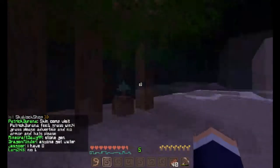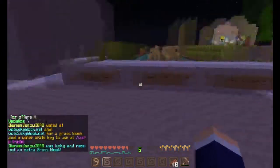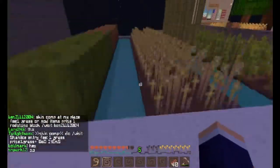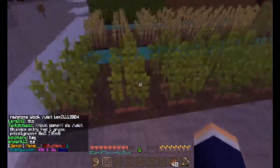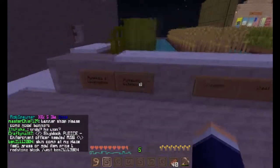Here are some trees that we just cut down so that we can build some buildings. This is a cactus farm, and this is my farm that I use to get ingredients for my restaurant slash bakery. I have some carrots and potatoes over here, and I have some wheat and some melons and pumpkins.